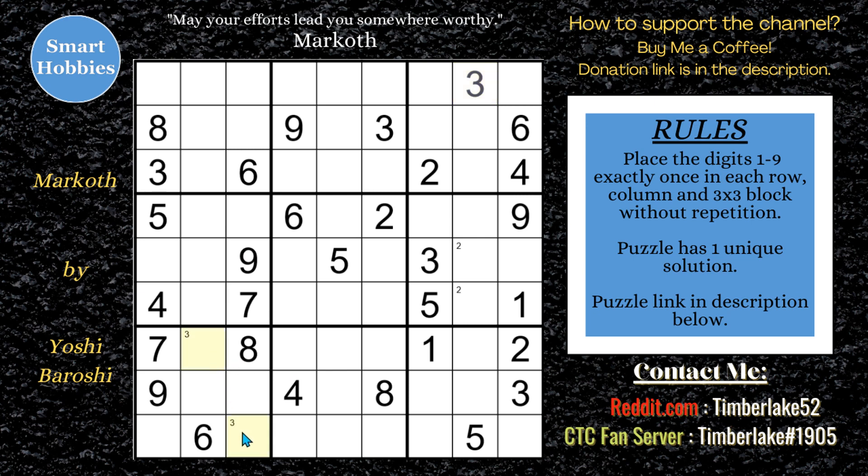I only have two spots for three in box seven — nice. Looking at the fours, I see two spots for four right there, so I can mark that as a four. Three spots for four, not going to mark that. Two spots for four down in block nine, I'll make that mark. Moving on to the fives — I have three fives in the middle and two fives here, so I can actually solve for a five right there. Nice!